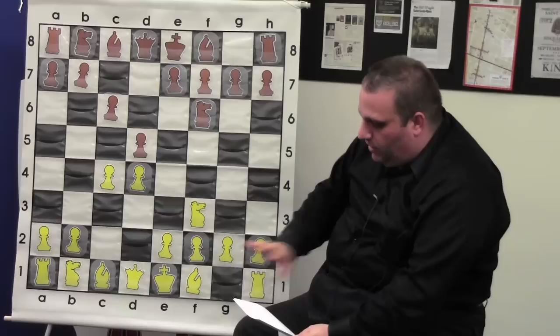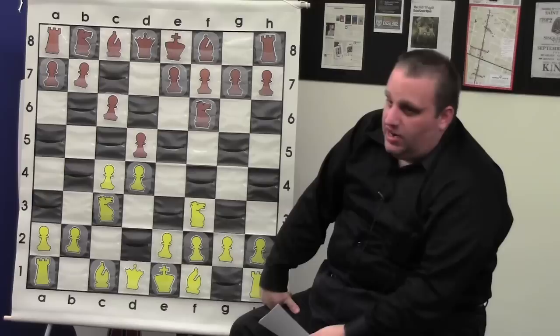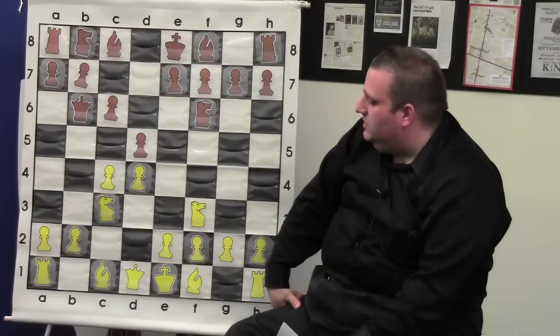He likes to play all those moves. Knight c3 and Gata has to play a6. Back in the day before all of you were born, Gata used to play queen b6 and he played it a lot — he played it even when his opponents knew he was going to play it.